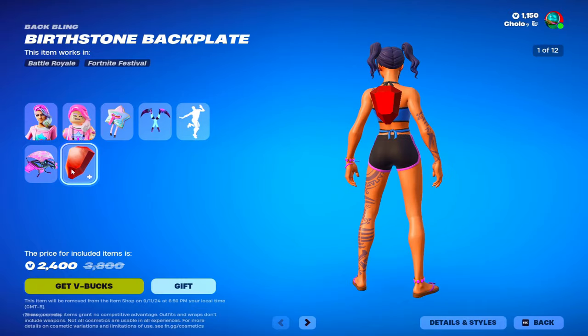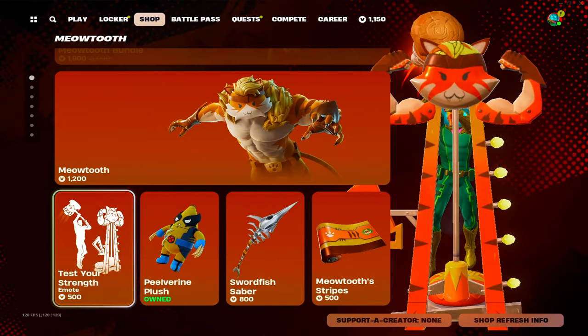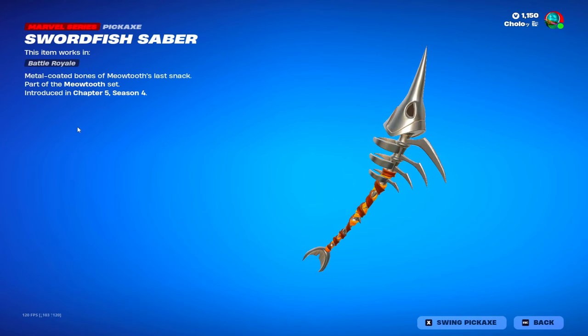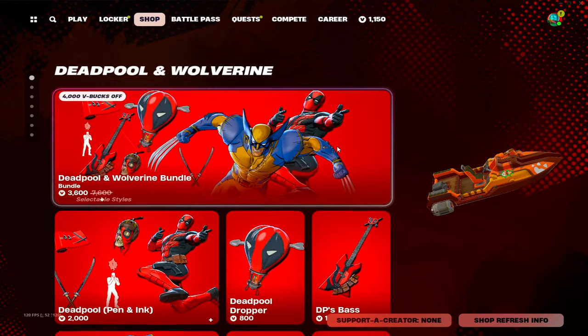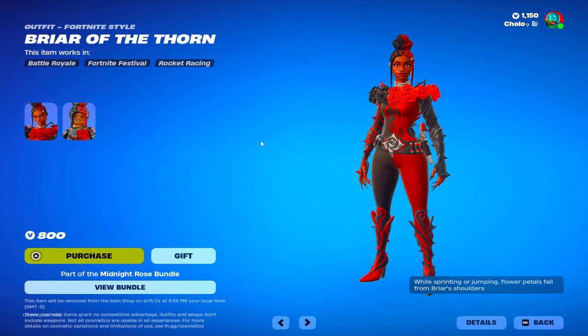We also have Meowtooth with a Test Your Strength, we got Swordfish Saber — that's pretty cool. We got Meowtooth Stripes, Deadpool, and Midnight Rose, Briar of the Moon.